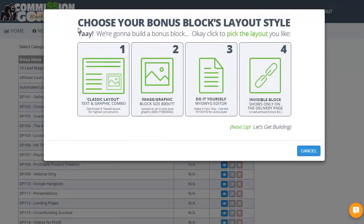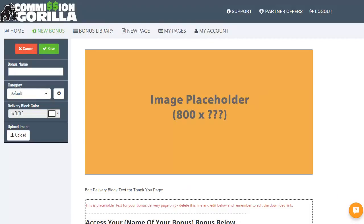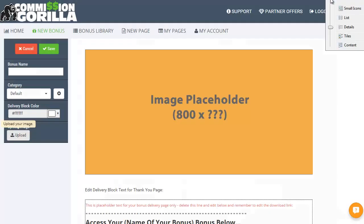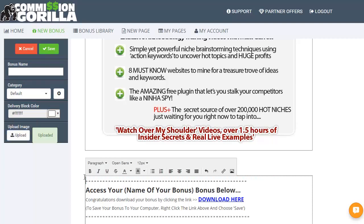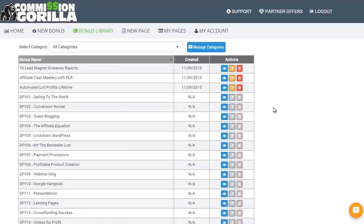The other type of bonus — if we click on new — that I tend to use a lot is image graphic, especially if you've got an image created with the text on it. It can make life a lot easier because all you're actually doing is uploading the image. Let's find a different one here and go with large icons. We'll take a second or two for that upload, but what I've done here is a graphic with text on it so I don't have to type in any text, which makes it nice and clean. Again, just delete the placeholder text and pop in the name — I think this was called Niche Secrets Training — and make sure you put your download link in.